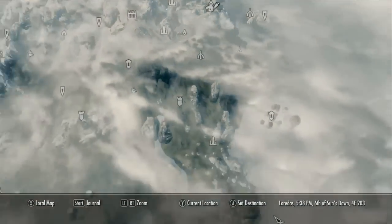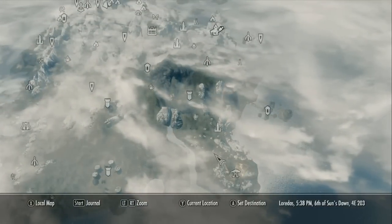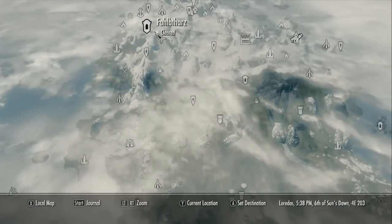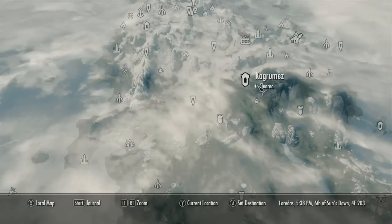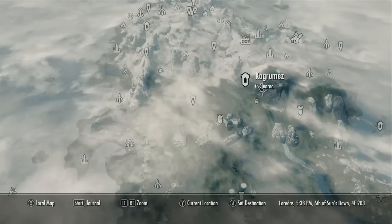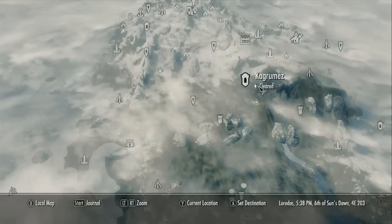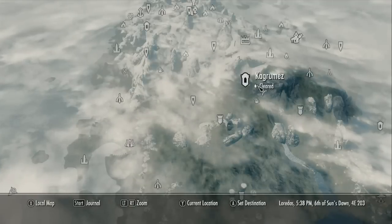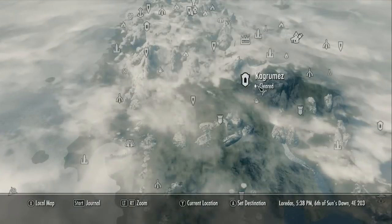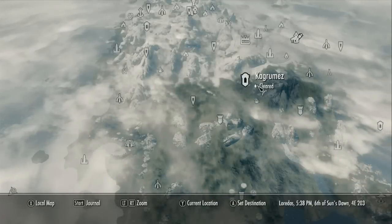It's called the Dwarven Black Bow of Fate. So like I said in the other video, there are three Dwarven ruins in this game: Nchardak, Fahlbtharz up here — which is where you get the Visage of Mzund — and Kagrumez. When you enter Kagrumez, you should notice there's a thing in the middle that allows you to put little gems in — nine different slots, I believe. But you only have two when you go in there, because you get two off of a bandit that's around it. You need four in total, and there are five in this DLC — you need four out of the five to complete this Dwarven ruin.